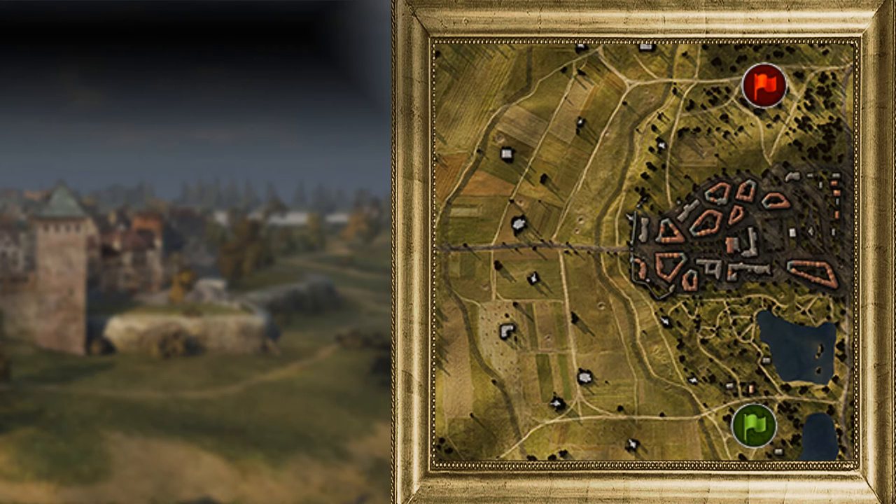Now, tank destroyers. I run into the same problem as with medium tanks, in that from one tank destroyer to another across different nations there's a massive amount of versatility. You get tank destroyers with lots of armour, and you get tank destroyers with no armour at all, so talking about them as a whole is quite difficult. The TD playstyle generally is camp at the back and wait for the enemy team to come to you, which for Siegfried Line does work better than it does for other maps, because playing too aggressively will get you caught out and killed very quickly.